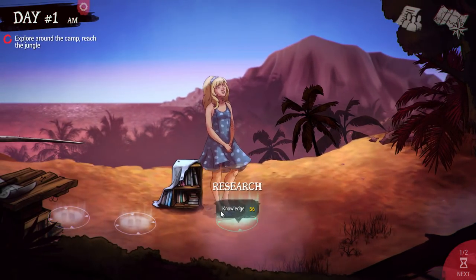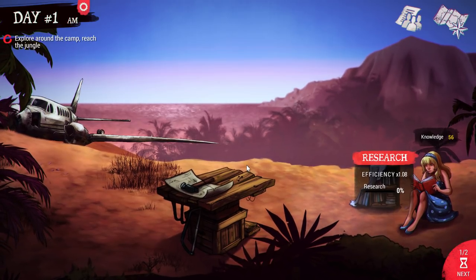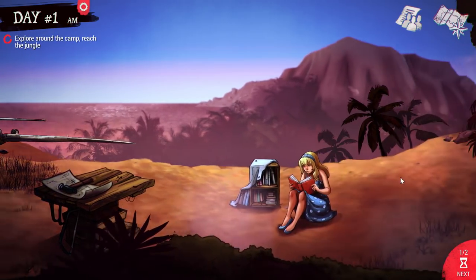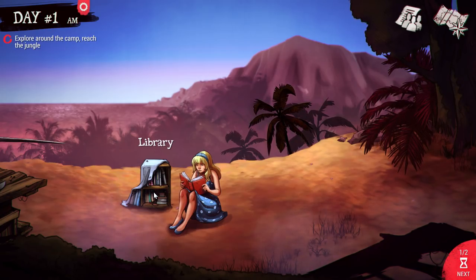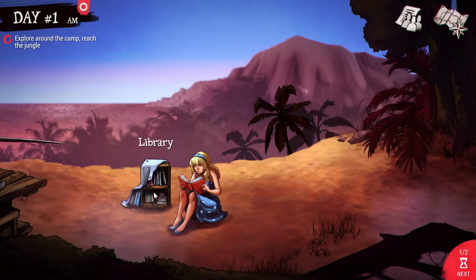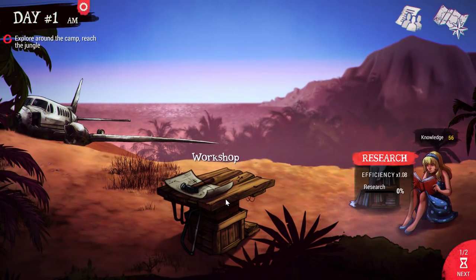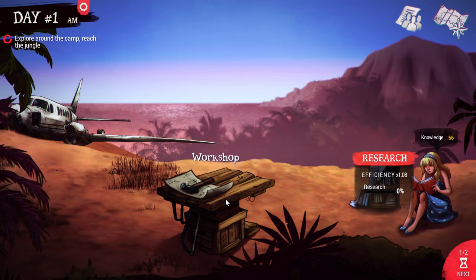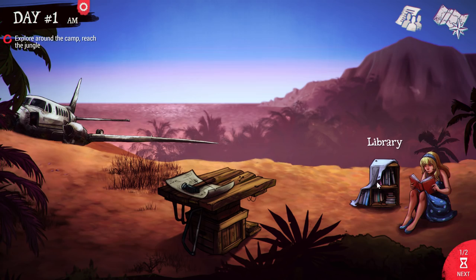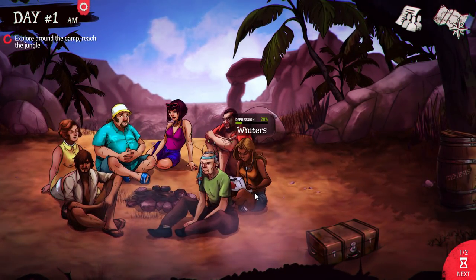Ileana here is our researcher. Research is very, very important — they go through the library and research different items we can build on this island. Then it's up to the workshop and the crafters, using the workshop to build those items that have been researched. So Ileana is one I enjoy for that role.